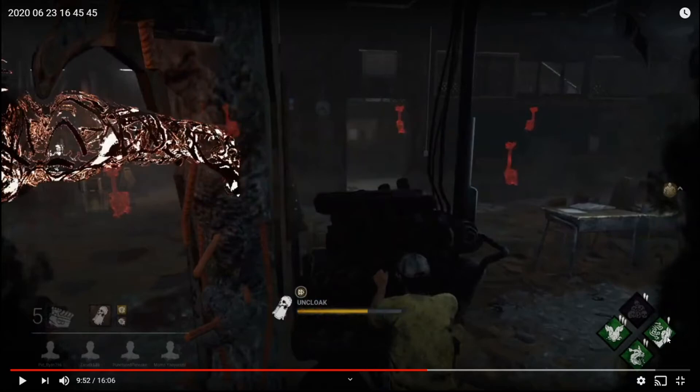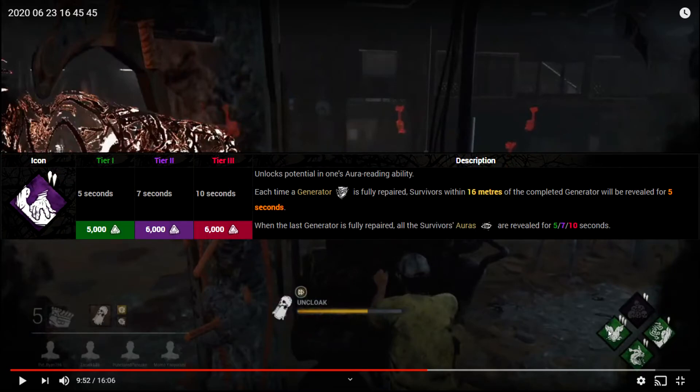For perk improvement: I don't like Whispers rank one at all — it's useless. You could swap it for Bitter Murmur, a free general perk that everyone has unlocked. It's similar to Sloppy Butcher in that it's available to everyone. Whenever somebody finishes a generator, you'll see their aura for a few seconds, which gives you a clear indication of where they are. It also pairs very well with NOED at the end of the game, since when NOED activates it shows you all survivor auras for 10 seconds — you can spend that time finding and downing someone for that free sweet kill.